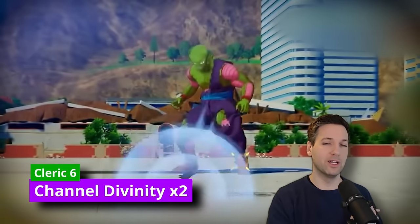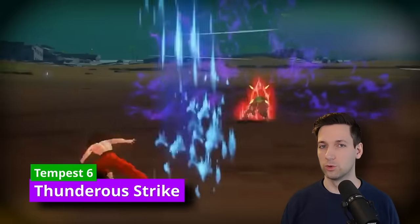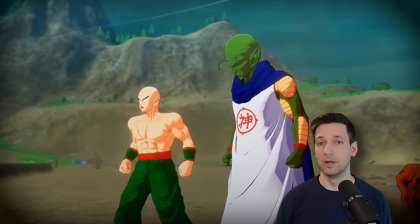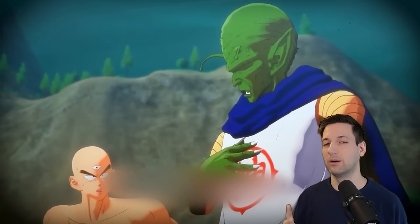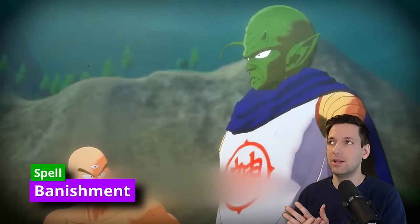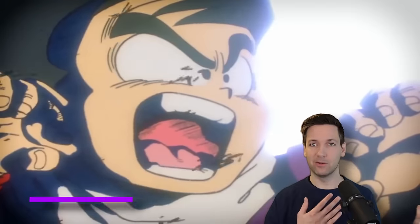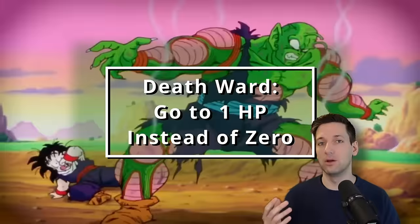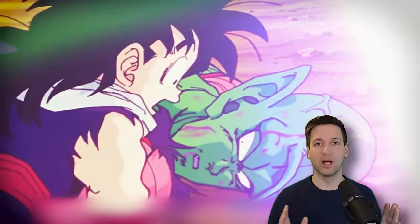At 6th level of Cleric, you can use one more Channel Divinity per short or long rest, and you get Thunderous Strike from being a Tempest Cleric: whenever you deal lightning damage to a large or smaller creature, you can push it 10 feet away. At 7th level, you get access to 4th-level spell slots. The two important ones are Banishment — since Kami was able to lock evil spirits away — and Death Ward. With Death Ward active, if you drop to 0 hit points you automatically go to 1 instead. It lasts 8 hours, doesn't require concentration, and you should probably always have it active.